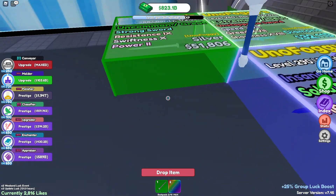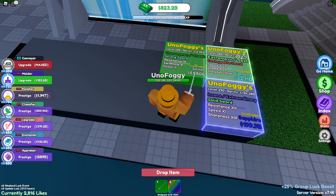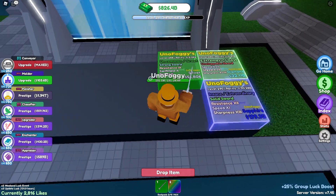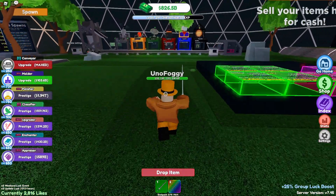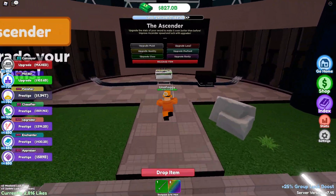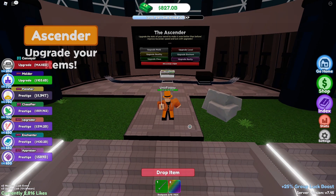Here we have two swords: a diamond and an extraordinary, both pretty valuable. One doesn't have greed — it has sharpness, resistance, and speed as damage sword stats. The diamond sword does have greed, which makes it the better value sword overall. If they were otherwise identical, the one with greed wins because you get more value out of it. That's basically why enchants are way more important than you actually thought — thanks for watching!